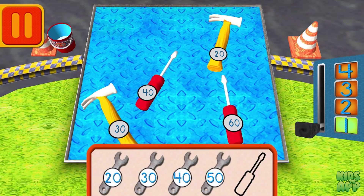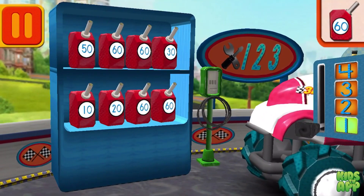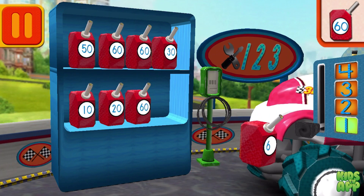Help Bot sort his tools by tens. Drag the tools into the correct order, from smallest to largest number. Good! Next, we need gas cans with the number 60. Find the cans with the number 60 and drag them to your car.